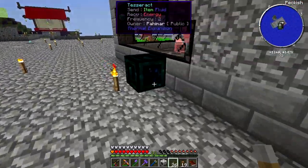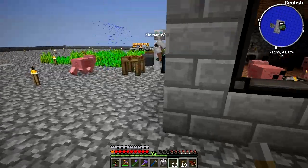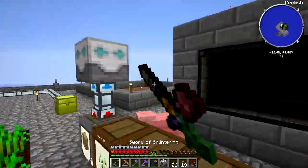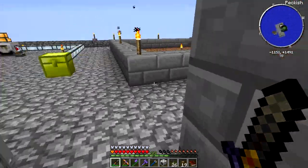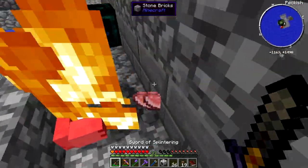I've got levers for the grinders on the inside now, so you can take off the ones on the inside. That's why the slaughterhouse isn't working — because you put a lever on the grinder on the slaughterhouse side. Silly Pahamar.